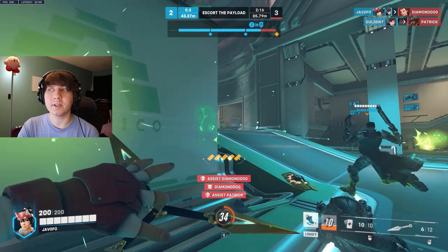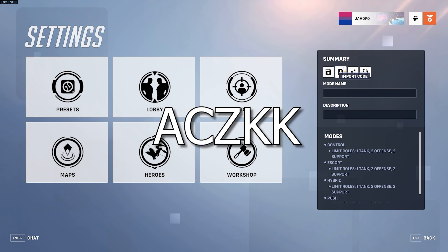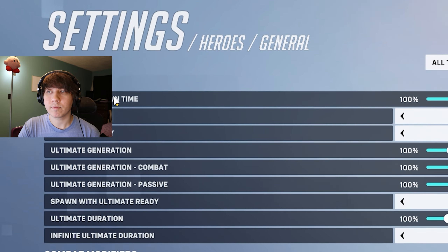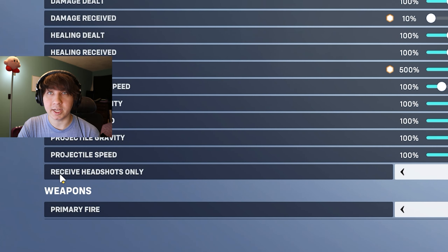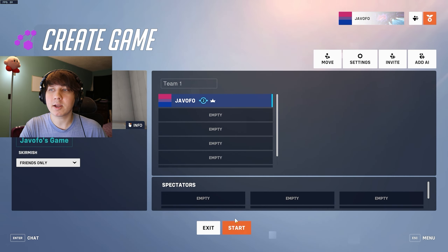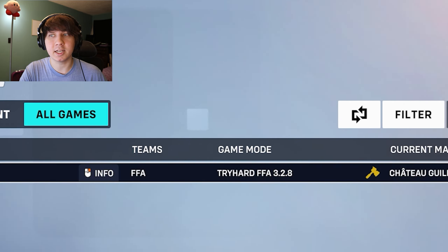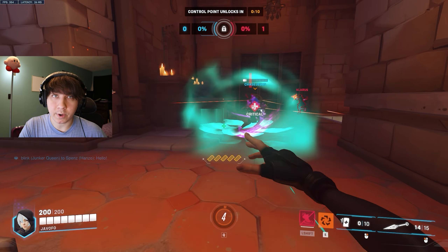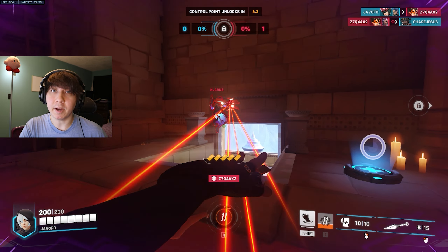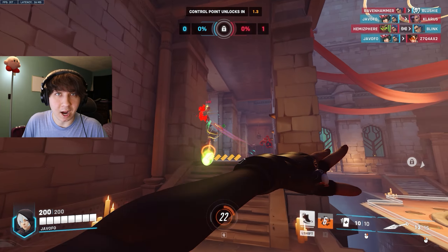To ensure your mechanics are up for the task, try out workshop code ACZKK. Go to Custom Game Settings, Heroes, General, and turn 'Receive Headshots Only' to enabled. Then start the game and do this for a good warmup session. I also recommend going into deathmatch or finding a tryhard deathmatch in the custom games browser. Personally, I wouldn't dare go into competitive before making sure my mechanics were warmed up — because the better you play, the more fun it'll be and the higher chance of winning.